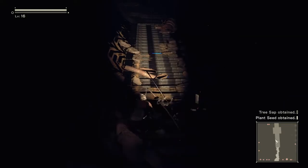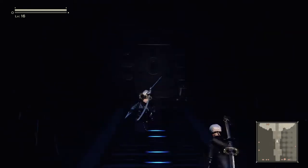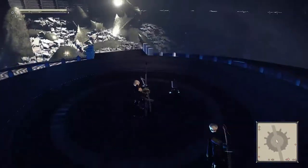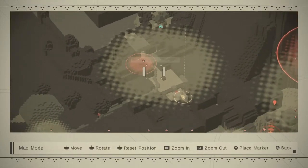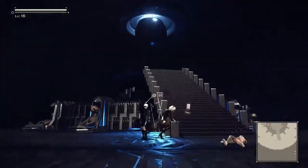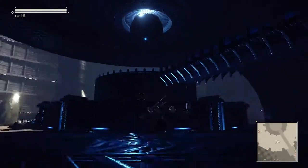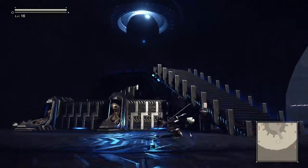Tree sap? In this cave? Plant seed. So am I still going even vaguely the right way? This just looks like where I fought Adam and Eve. Well, there's some sort of objective through here — it's not the main objective though. I have to actually select map mode. John Paul's melancholy. See, I've strayed from the main quest a bit, but I guess there's a side quest thing here.